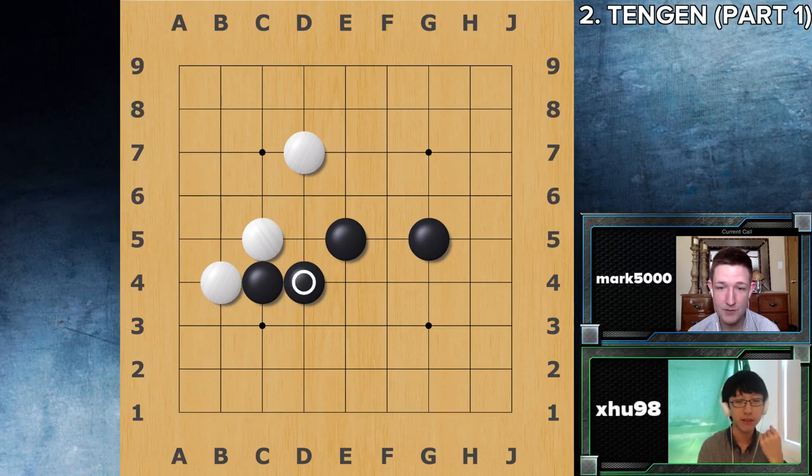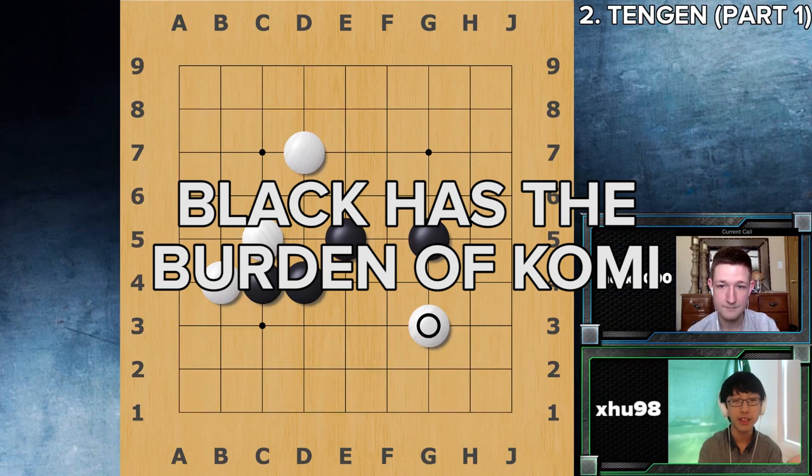What if white invades? You could play this way if you don't think that having one group is enough — if you don't think it's big enough, then you can just invade right away and aim to make that group live. The idea being that if you live with the bottom right and you live with the top left, then you're probably going to win the game. Because black has that komi pressure, keep in mind that if white lives with two groups, it's going to be very hard for black to find more than half of the board.